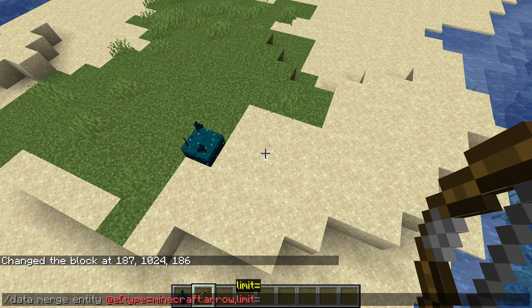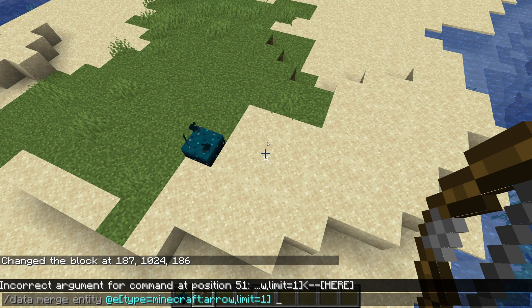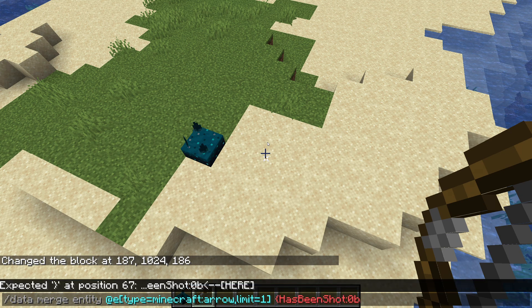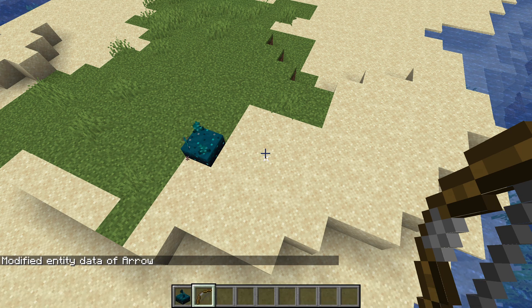A data change in this version: all projectile entity data now has a field called has_been_shot. If this field is false, then the projectile will the next tick fire off a projectile shot game event causing any nearby skulk sensors to react.